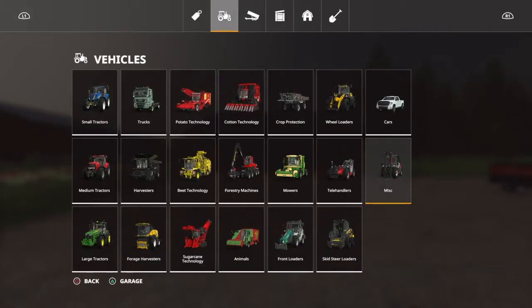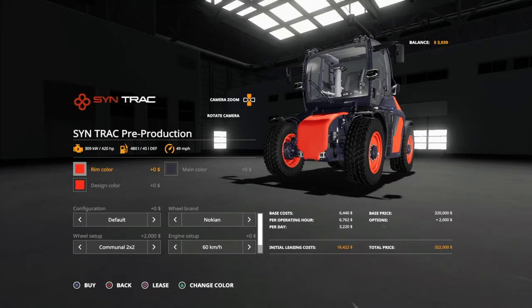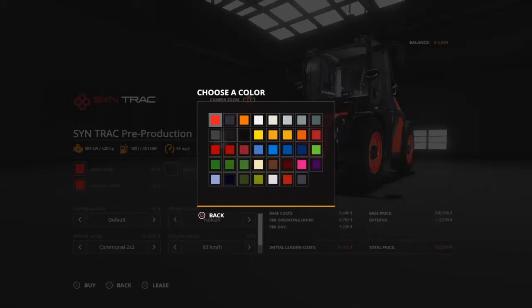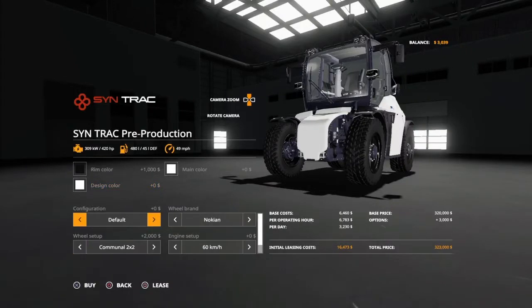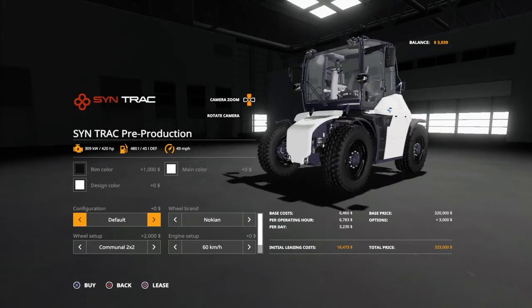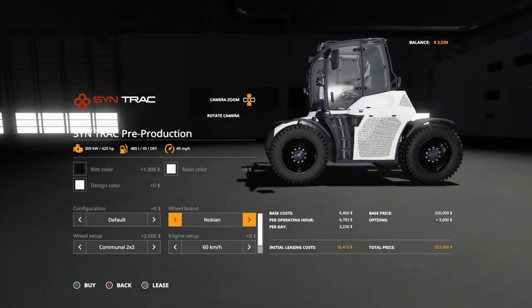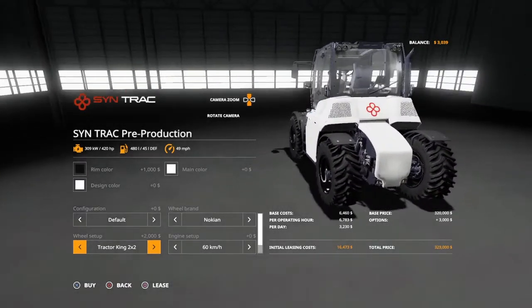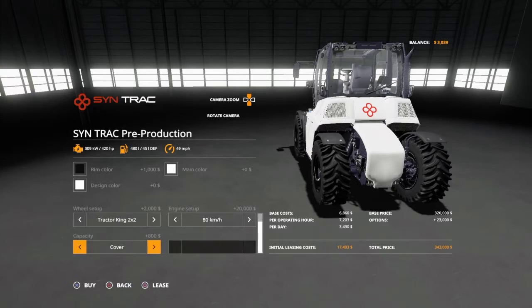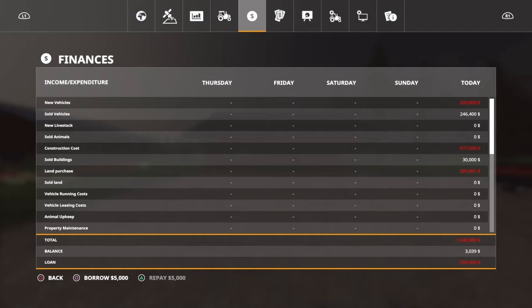We're going to start off by getting a tractor — one I've only used one other time that I really like for its versatility. It's the Sintrac. A lot of you know about this one; it just had a recent update. I tend to love black wheels, so you'll see that on a majority of my vehicles. We're going to go with the new Nokian tires they just released for it — I think they're called the Tractor King tires. I don't have the money to buy it yet since I haven't taken out the loan.